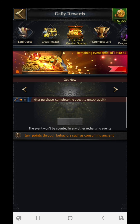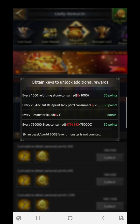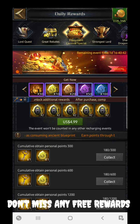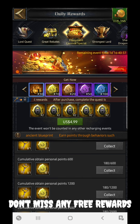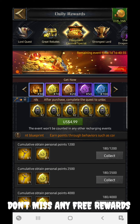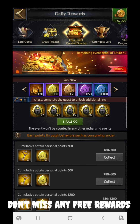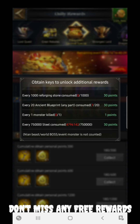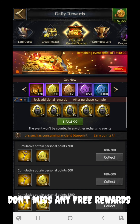In the daily events there is the Equipment Carnival Special, where you can update equipment by consuming things like monsters, 20 ancient blueprints, and reforging stones to gain points. After that you can unlock and get equipment evolution stones and gold for free. It's not that hard because steel consumption is counted, so the popular event is not very difficult.